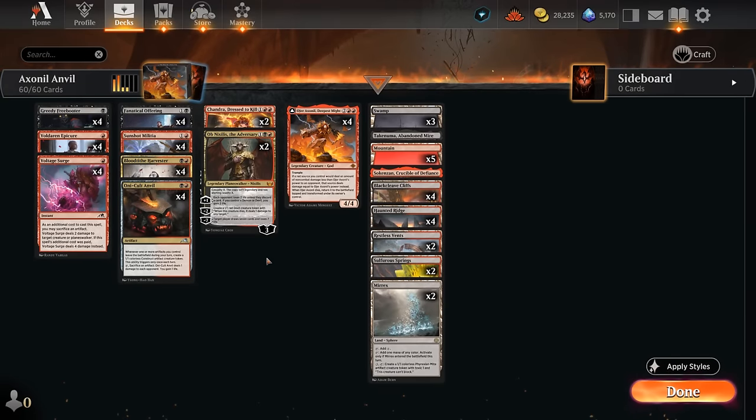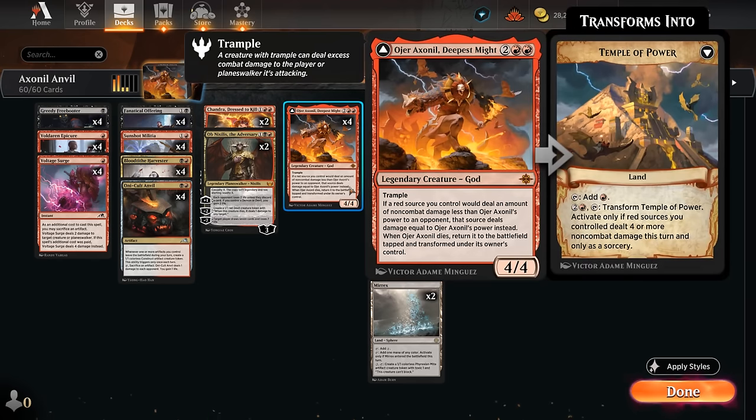Hello and welcome to another Standard Games video. Today we're taking a look at my latest iteration of the red-black sacrifice archetype, updated with the Lost Caverns of Ixlan and introducing four copies of O'Hare as Shonil Deepest Might. This four-mana 4/4 legendary god has trample and says if a red source we control would deal an amount of non-combat damage less than O'Hare's power to an opponent, that source deals damage equal to its power instead. So if we deal one damage now it's upgraded to four damage, assuming we haven't increased its power somehow.